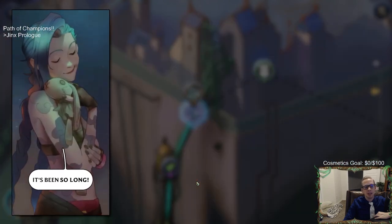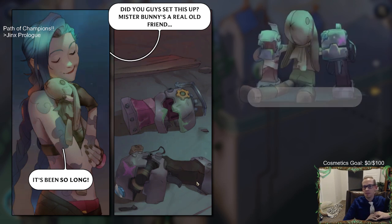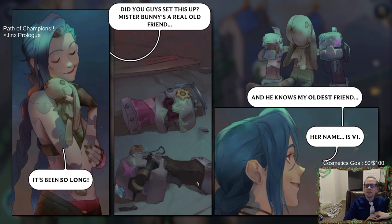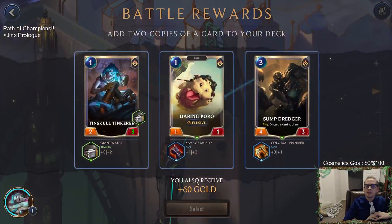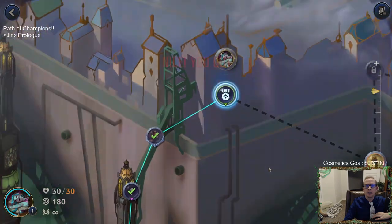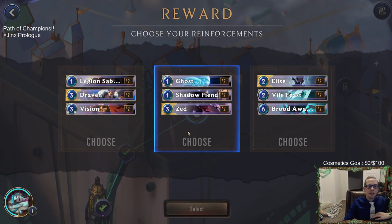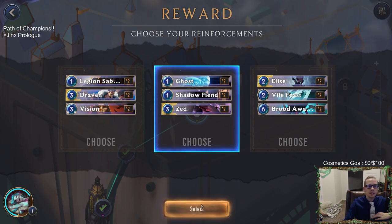Mr. Bunny was in trouble - Jinx says he's a real old friend, and he knows her oldest friend named Vi. We'll make this Daring Poro a two-four. We got some reinforcements - we get to choose between Draven, Zed, or Elise. I think we'll choose Zed - Zed's card set is kind of messed up, but we'll take it.